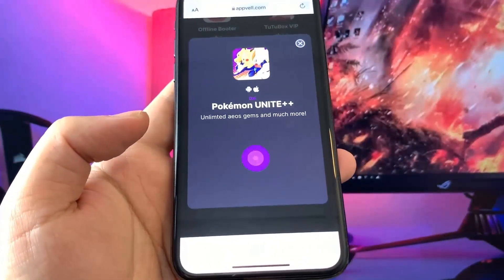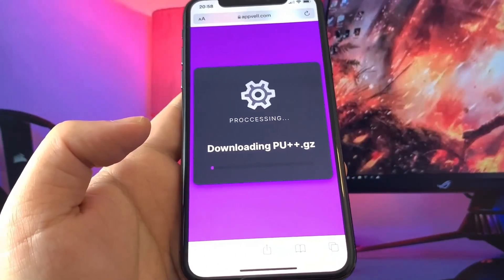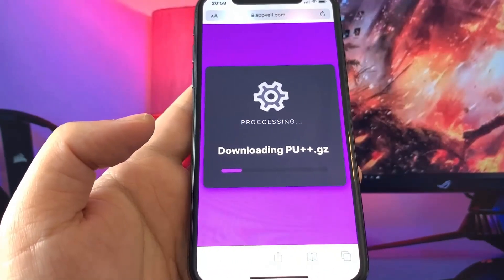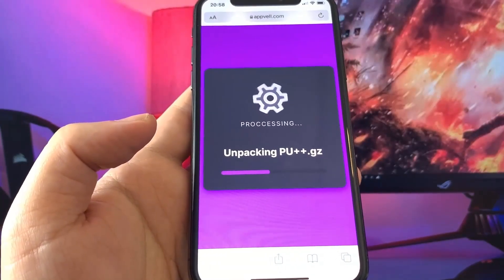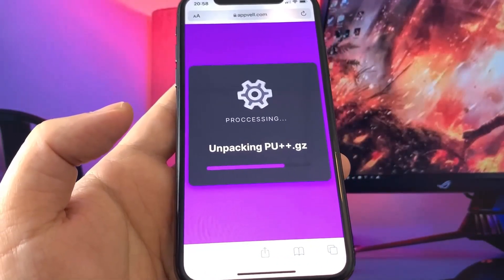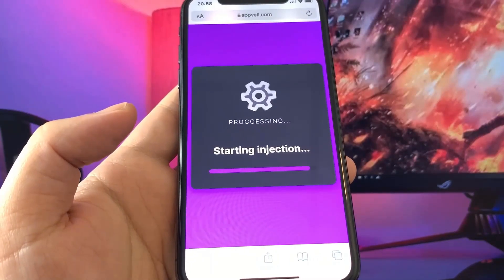Press on Download Now and it will take us to the processing part. For Android, go to Settings, Battery, and make sure Power Saving Mode is off — it's much simpler for Android. While this is processing, we are almost at the final stage.